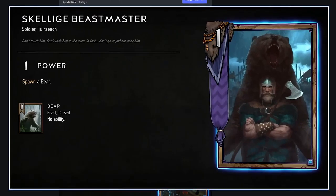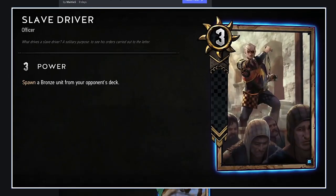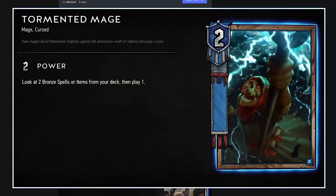Tormented Mage: two-strength Northern Realms bronze unit — look at two bronze spells or items from your deck then play one. Seems bad. It's like a weaker version of that Vicovaro card from Nilfgaard. Maybe you play one or two of these in a deck that has spells or items as a kind of control shell, but outside of that specific deck it's pretty weak.